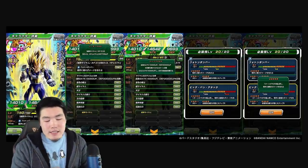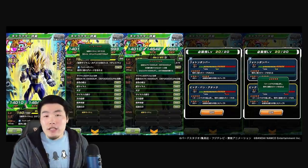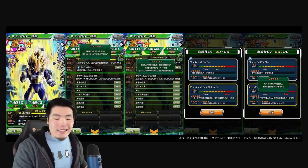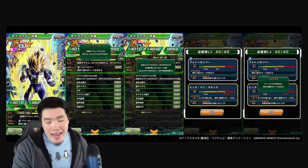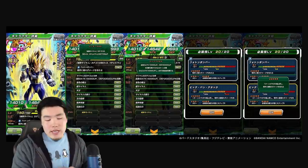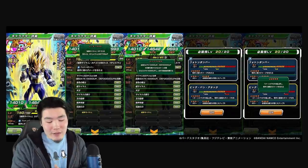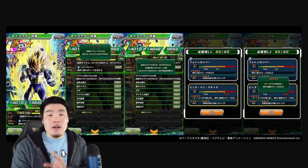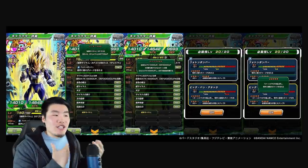His leader skill is going to be Pure Saiyans, Ki plus 3, HP Attack and Defense plus 70% — a decent category leader for Pure Saiyans if you don't have Super Saiyan Blue Evolution Vegeta. 12 Ki super attack deals colossal damage to the enemy. 18 Ki super attack greatly raises his attack for one turn, which is a 50% attack increase, and deals mega colossal damage. His links are Golden Warrior, Super Saiyan, Shattering the Limit, no Fierce Battle — no surprise there — Legendary Power, Royal Lineage, Saiyan Warrior Race, and Prodigies. And his only category is Pure Saiyans.